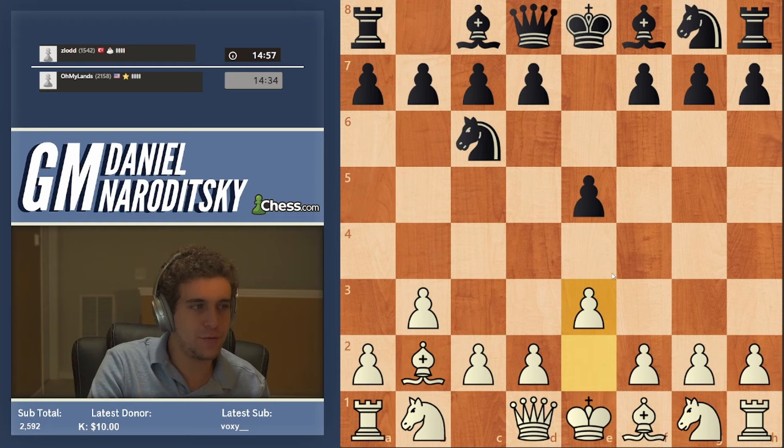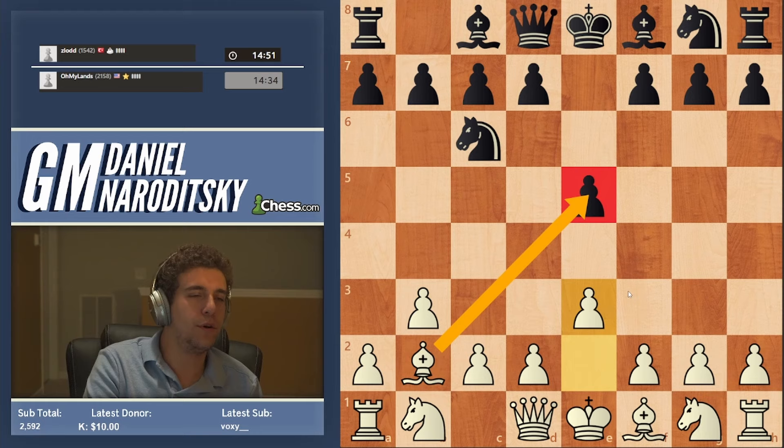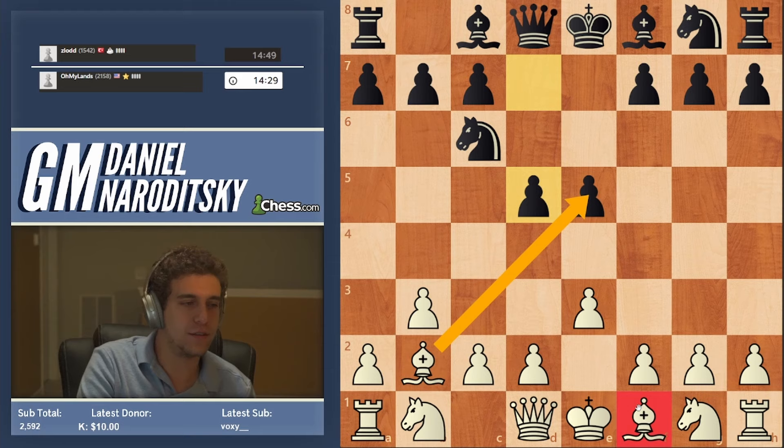As with all hypermodern openings, the point of this opening is not to control the center with pawns — it's to get your pieces out and put immediate pressure on black's center. So we get this bishop out to b2. Where does this bishop belong? That is a very obvious question with an obvious answer, which is b5.